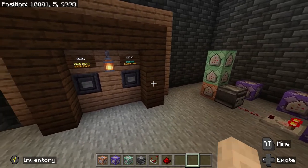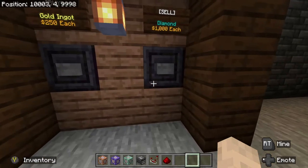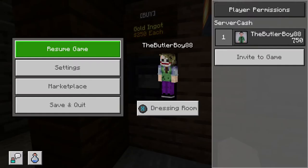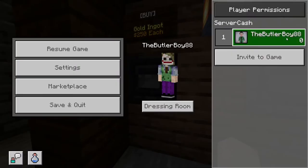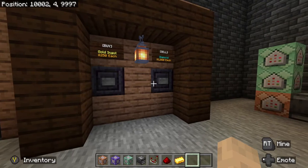I built a buy and sell system as an example. You can sell a diamond for a thousand dollars and buy a gold ingot for 250. Right now I have zero server cash. If I sell a diamond, I no longer have it in my inventory, but I now have a thousand server cash. I can use that to buy iron ingots - it takes 250 away each time. Once I'm out of server cash, nothing happens - it's a secure system.